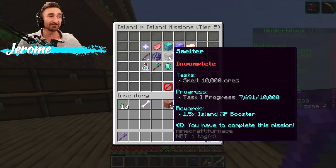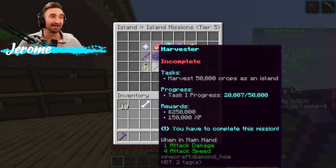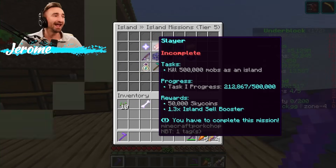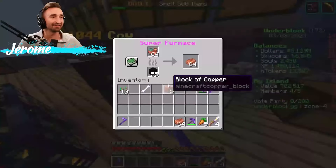We have 7,600 out of 10,000 for the Smeltery, which is awesome. But we need 500 mob heads, we still need 30,000 crops, and we need a lot of XP and a lot of Slayers. Let's get to work.